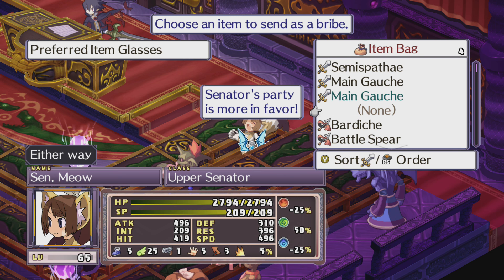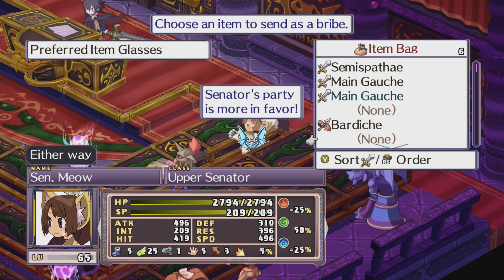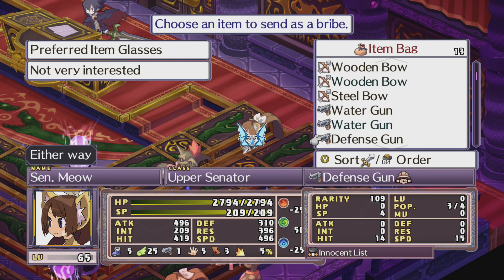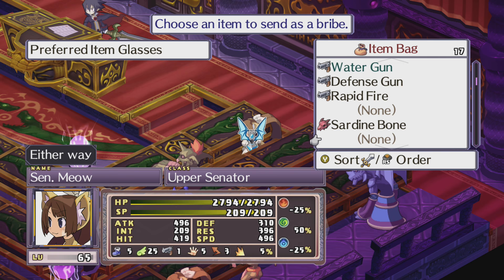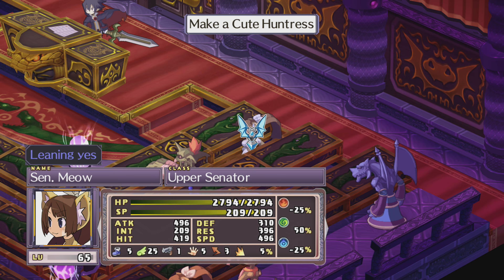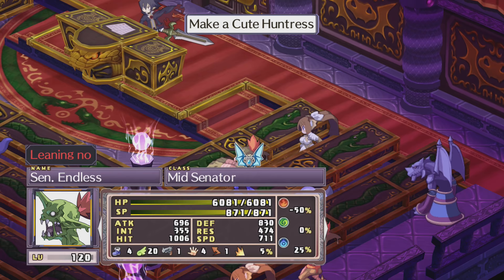For the professor you need to get a healer and a sorcerer to level 20 or higher. The magic knight requires a warrior or valkyrie and a magician or witch to reach level 30 or higher. To unlock the masked hero you need a thief and a warrior to level 25 or higher. For an onmyo monk — I'm probably saying that wrong — you need a sorcerer and a ninja to level 30 or higher.